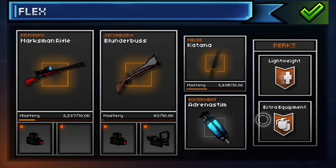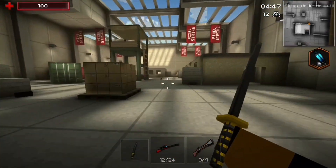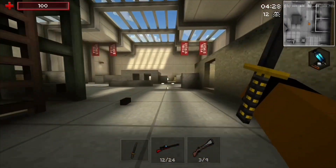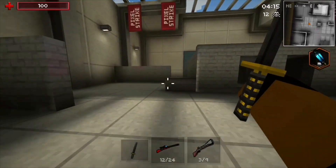We're going to use the brand new equipment, the Adrenastem, which is 300 coins. We're going to test this out with the katana and lightweight — that's going to be diabolical. Here's me running with the katana right now, and now here it is with the Adrenastem. I don't notice anything — is this working or what? I can't tell.